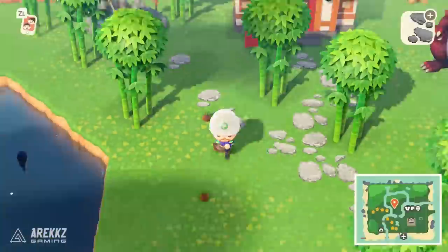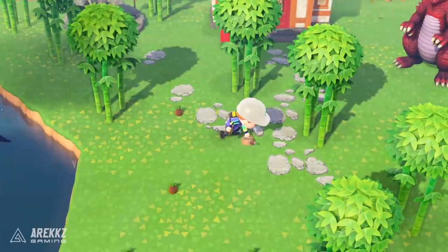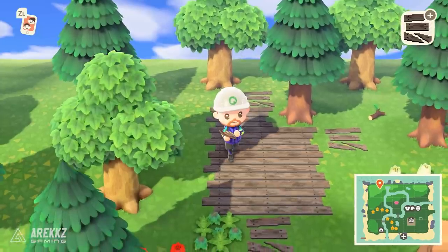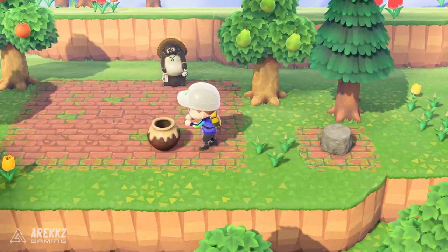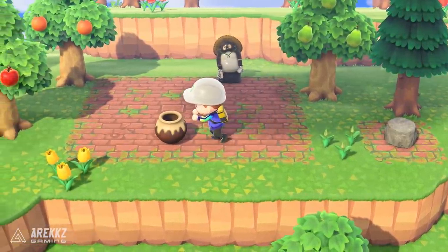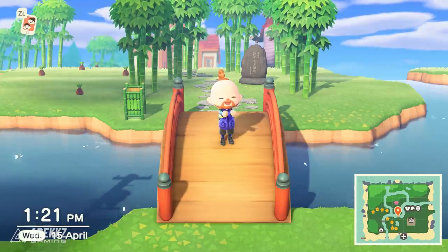As part of that it involves finding some really cool paths. Once you unlock the island designer app you have the pre-made paths like the stone, sand, and dirt, but you can also download custom paths that lots of people online have created and use them to achieve some awesome and unique looks for your island.